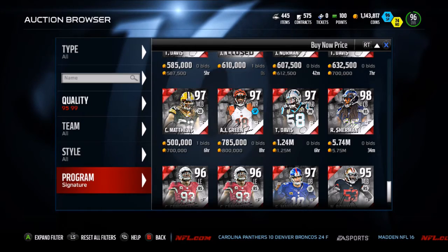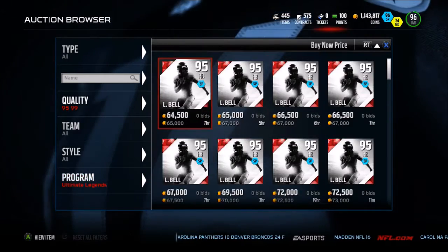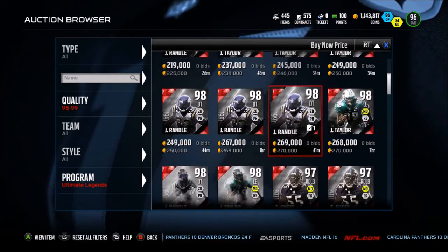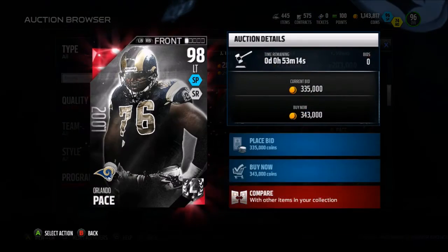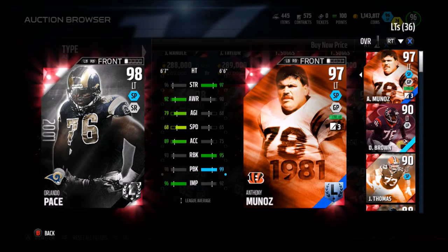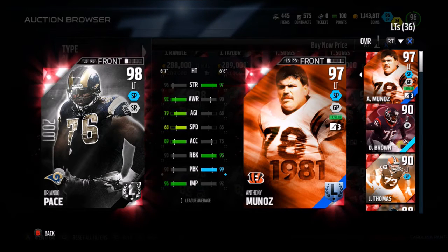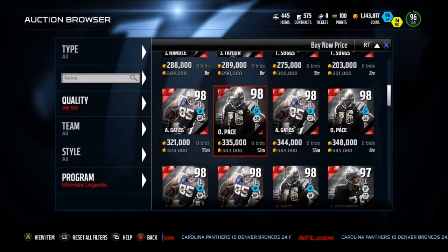Now we're going to go take a look at the new Ultimate Legends. I may be picking up a couple of those new signature series, as well as maybe an Ultimate Legend or two today, because they're pretty damn cheap. We have Orlando Pace only going for 330k. Compared to Anthony Munoz: better strength, but Munoz has better run block and better pass block. The only thing Pace has on him really is agility and acceleration. This card is really not that good — I'm just going to stick with Munoz.